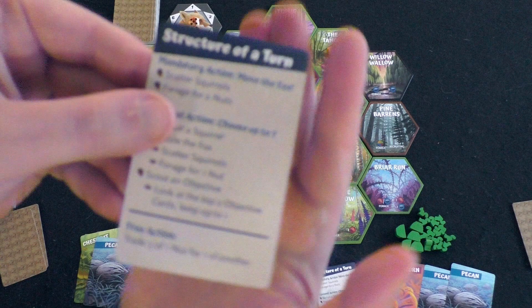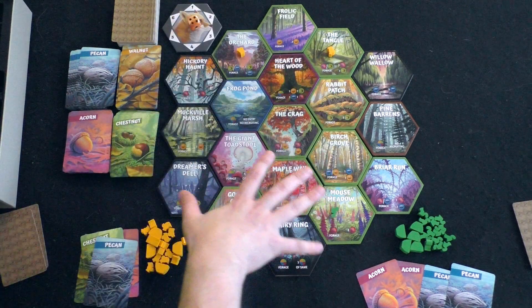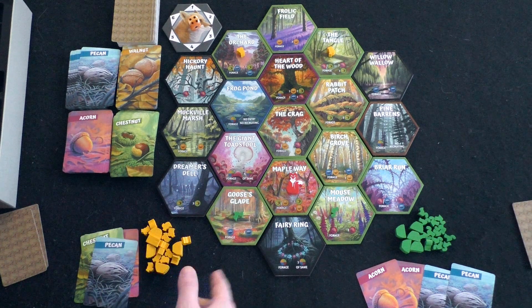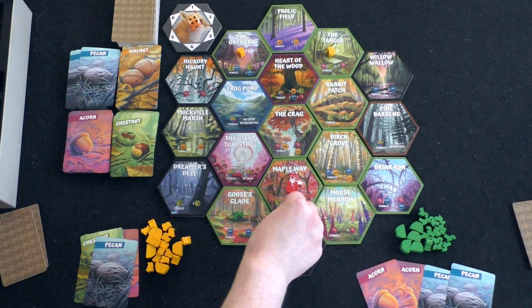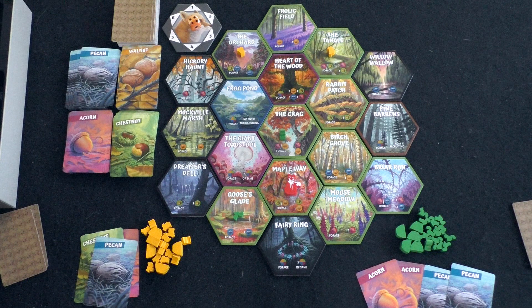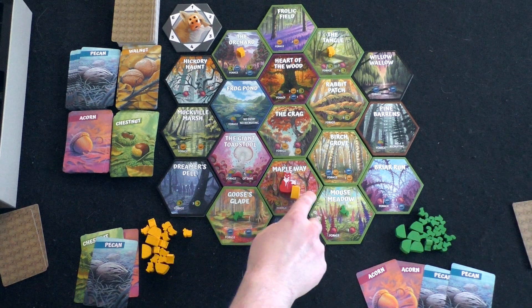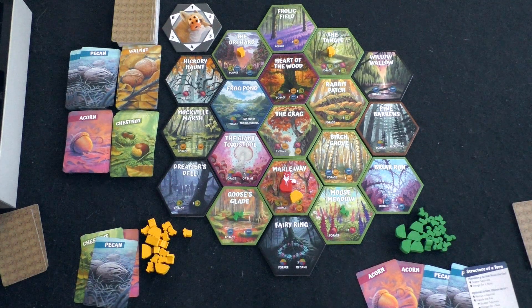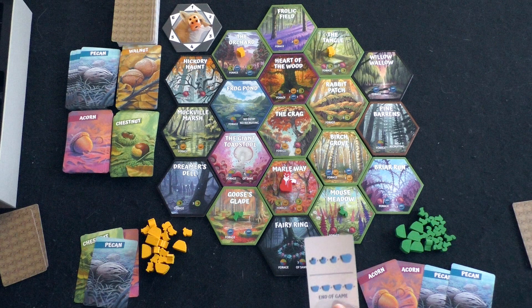On your turn, moving the fox is mandatory — roll the die. Rolling a four, the fox comes down here. If there were squirrels at this location, they would scatter in directions the owner chooses, but you cannot make them go back the way the fox came. You also cannot place a squirrel where the fox is. Importantly, nests never scatter — if the fox lands on a nest, it stays. Three squirrels on the same spot immediately turns into a nest.